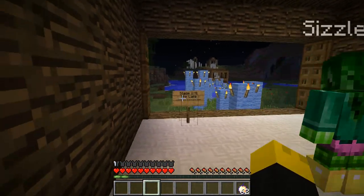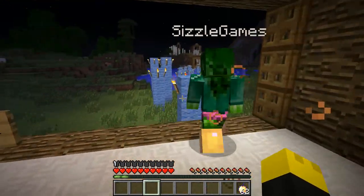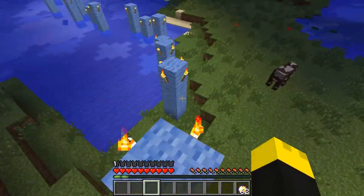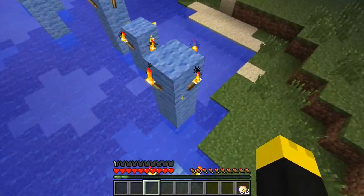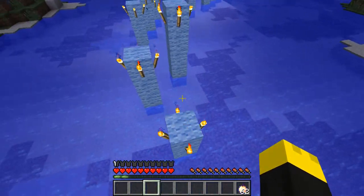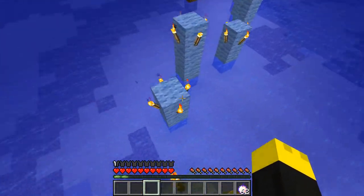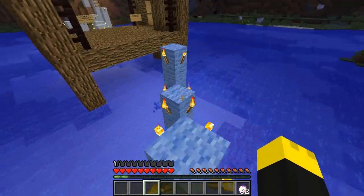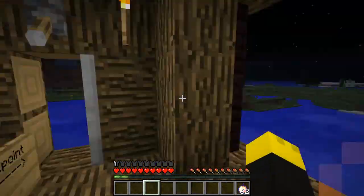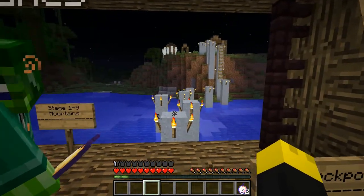Alright, stage 1-8 — the lake. Nice, well that's a lake — that rhymes! Let's go. I almost fell off that one. You're glitching through blocks, you're like Spiderman on my screen — going on the side of the block. Am I even on the blocks for you? No, you're on the side of the blocks. I'm in the water for you. Checkpoint — not bad! Stage 1-9, the mountains. Alright, that's a mountain — oh man!